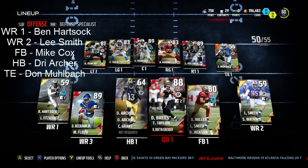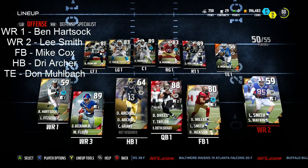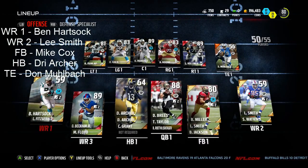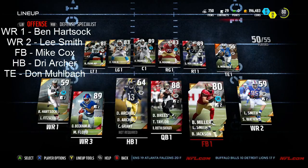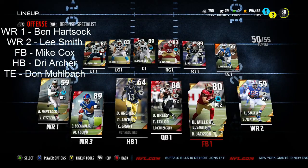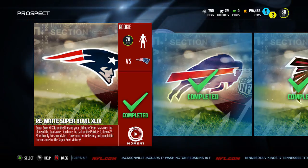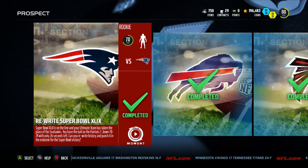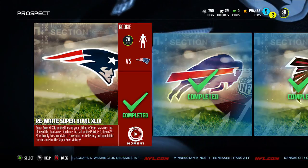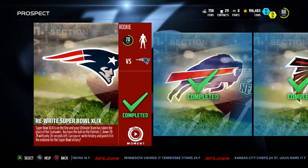So first step, this is the formation that you need. I've got Morbatch at tight end, Lee Smith at wide receiver number two, and Hartsock at wide receiver number one. Also I've got Dre Archer — two Dre Archers — and Corey Grant at running back, and Bruce Miller at fullback, but you guys can use Mike Cox because he is a lot cheaper. Those are the players you need — I'll put them up on screen right now. To get Dre Archer, the running back with 96 speed, all I did was just play the first challenge here and you get him out of the pack. The tight end you get out of one of these packs along here — I'm not really sure which one — but I'd recommend buying him because he goes for about 600 coins.